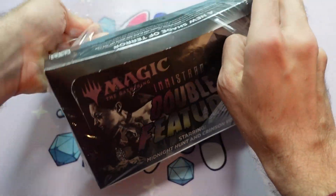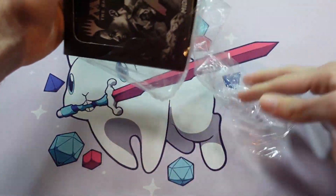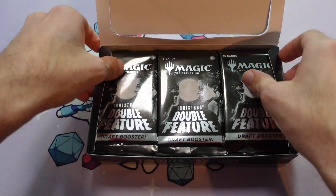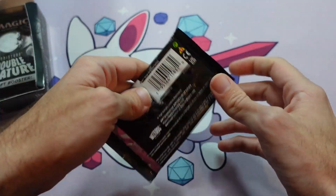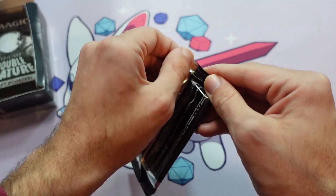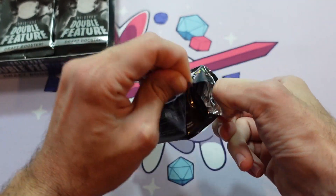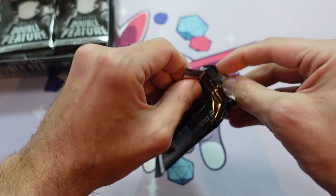This has everything basically for Midnight Hunt and Crimson Vow in it, except for the full art basic lands. So you crack kind of anything and everything, and there's multiple rares in every pack — you get two rares per pack, and even three if you crack open a foil. So let's open up this pack and see exactly what we get.